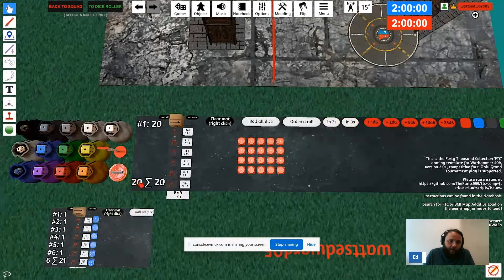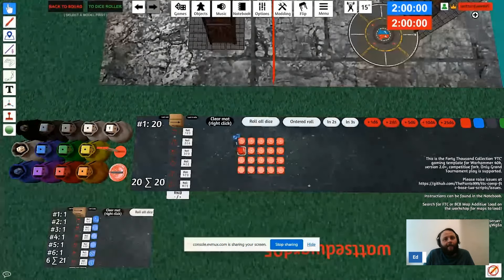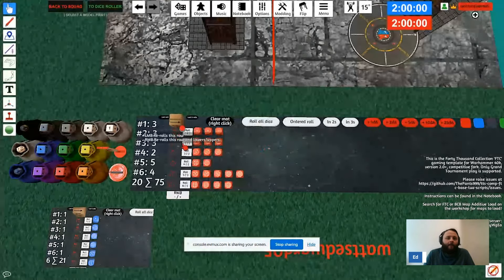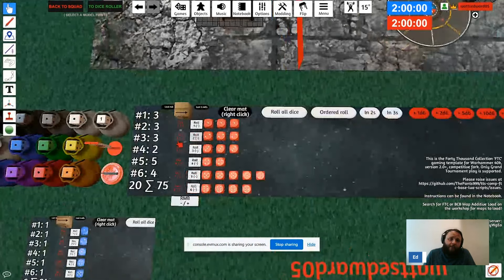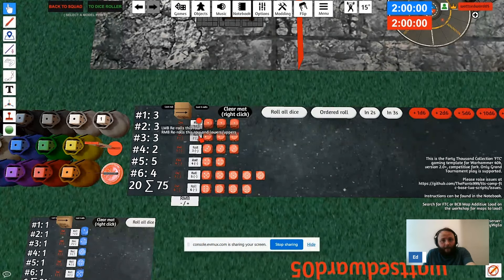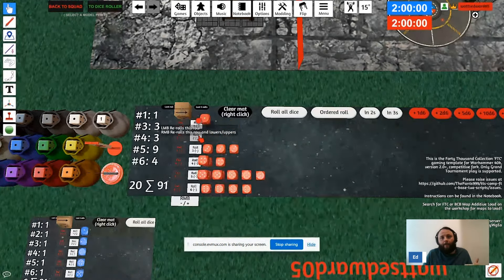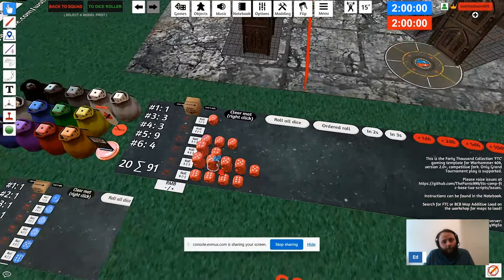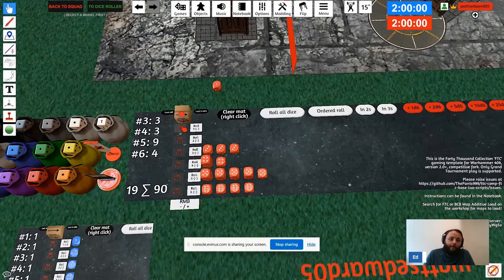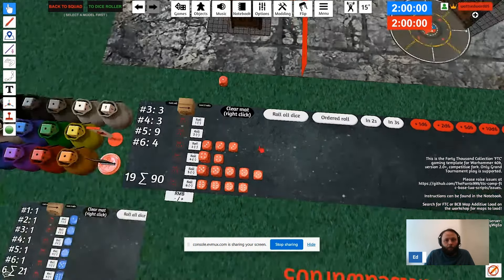Let's say I'm firing bolt guns into Termagants, hitting on threes. You have two buttons for re-rolling. If you want to re-roll — say you have Oaths of Moment re-rolls — right-click on the white tag where it says Roll and it will re-roll everything. The re-rolls will look like dice on top; that's fine, those are the dice you've rolled. To get rid of dice in the line, click the red button on that line, or right-click the one underneath to remove everything underneath.